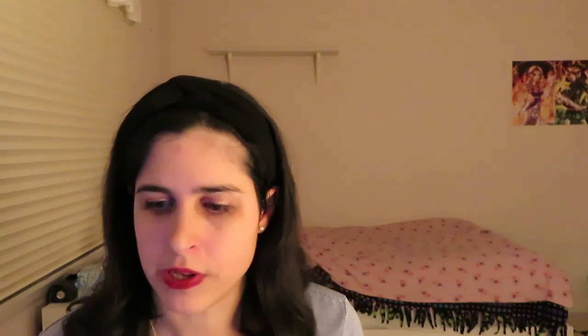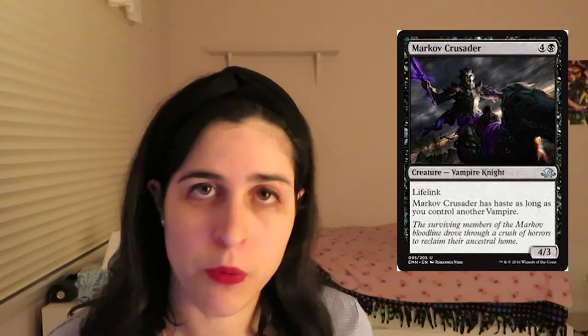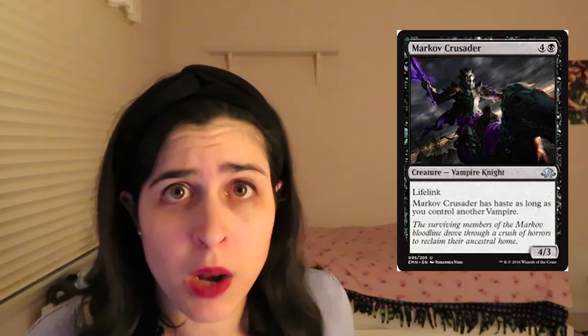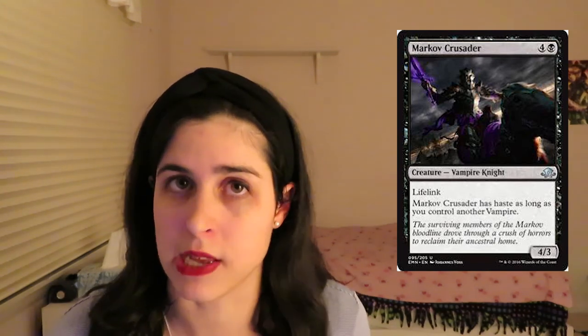The last point: take a card like Markov Crusader. Some people look at this card and say it's really specific — it's a five-mana 4/3 lifelinker, and it has haste as long as you control another vampire. They'll say, what if I just have this card and no other vampire? I don't care that this card is specific. It's really good — a solid uncommon. It's a five-mana 4/3 lifelinker; that's incredible. If it sticks through combat and you get the haste, you swing for an extra 4 damage and gain some life. Even if not, you're left with a 5-mana 4/3 lifelinker. That's the bomb dot com. Run cards like this — great body.